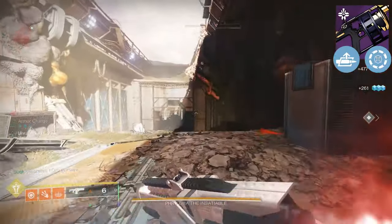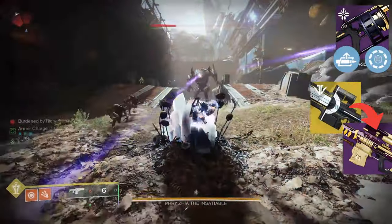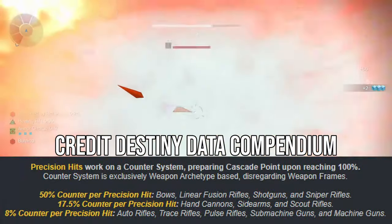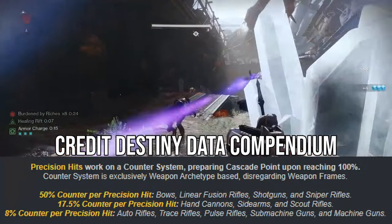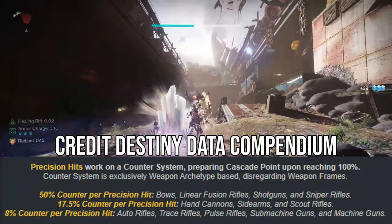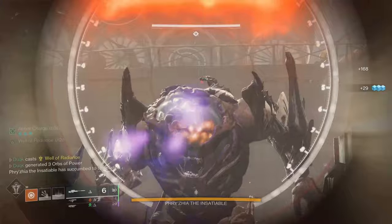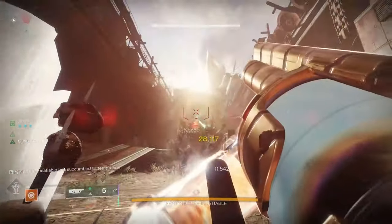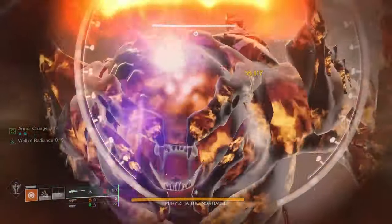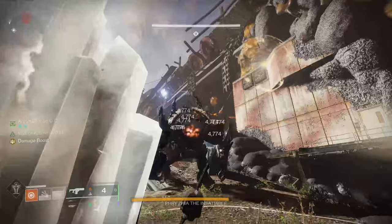Next up, the Cascade Point roll. Due to the activation criteria of this perk, I swapped out Izanagi's Burden for a Supremacy, since a certain number of crits are required with each weapon type to initiate Cascade Point. With all strong DPS options, two Supremacy crits seem to be the easiest and fastest. I also used a Cartesian Coordinate again to fill in the downtime waiting for auto-loading to proc. The Cascade Point rotation hit for a total of 2,478,000, expending all ammo at 23 seconds out of the 30-second window.